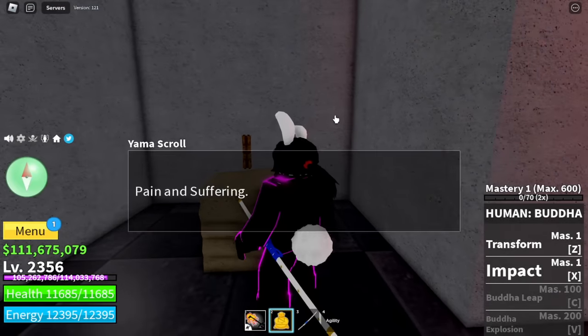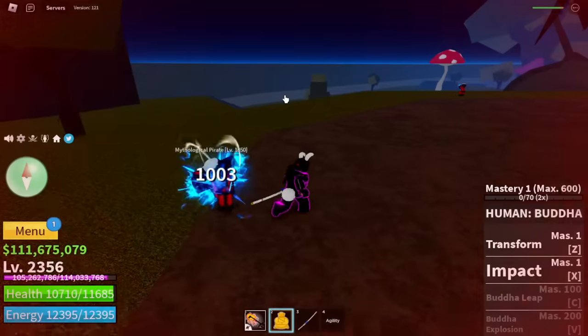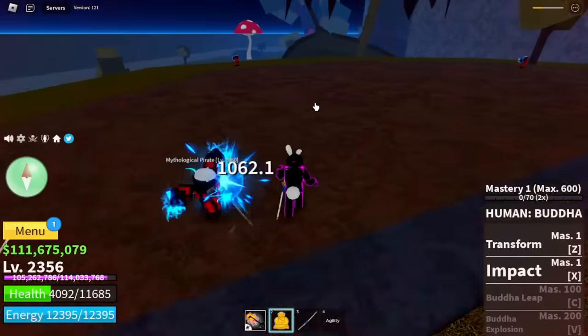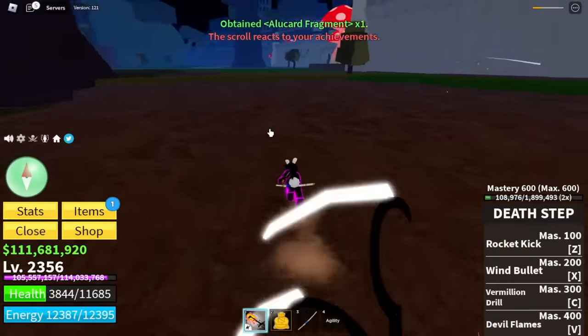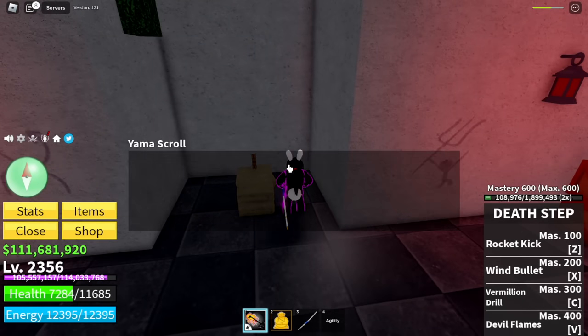For the Yama Scroll's first trial, Pain and Suffering, you just need to take damage — but don't die. What I did is I looked for a boss. I found Elephant, and as you can see, I obtained an Alucard Fragment. That's the first trial done.